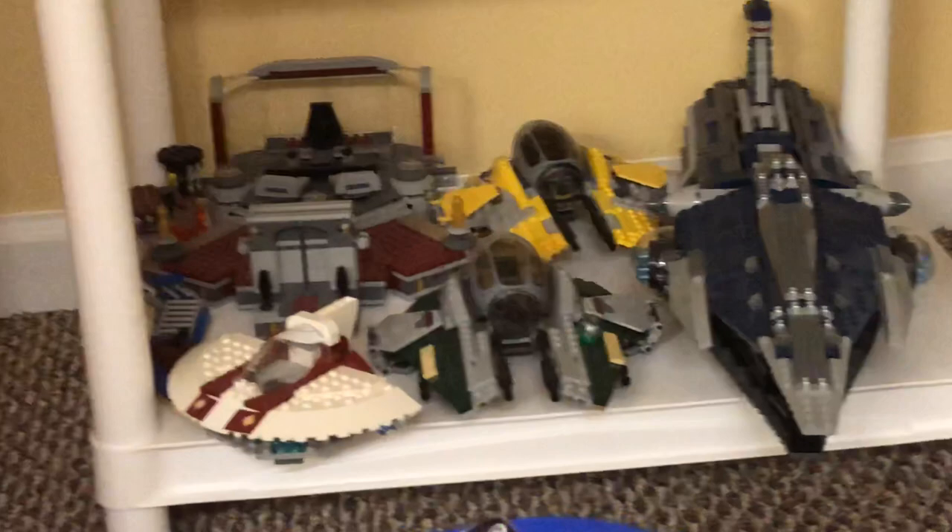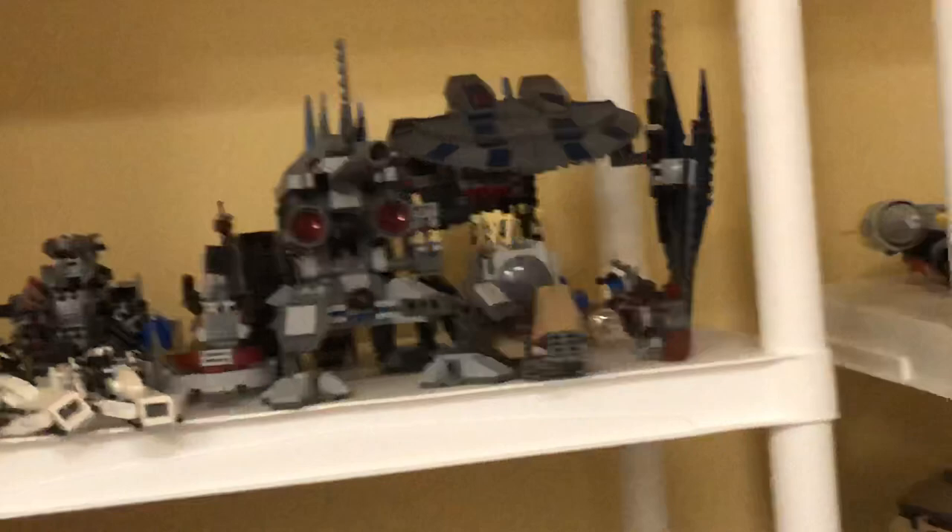The Rancor isn't in there — it's up here, we'll get to that in a minute. Here we've got some Jedi Interceptors, the Malevolence — really happy I got that — Palpatine's Suite, the Air Speeder, and a bunch of Separatist stuff. There's the wheel bike, which is pretty cool, and the Tank Droid, which is one of the coolest Separatist sets in my opinion. There's also some stuff for Jek-14.